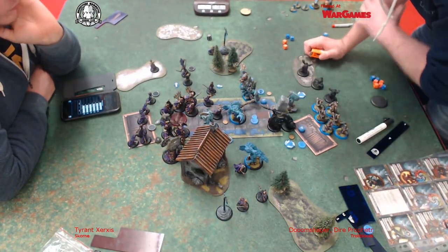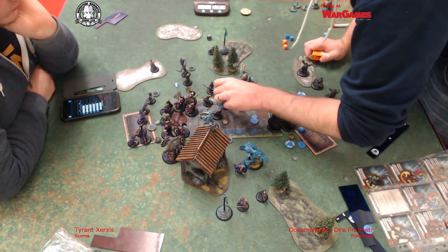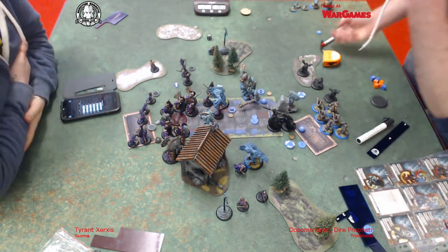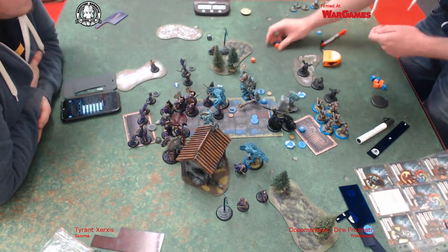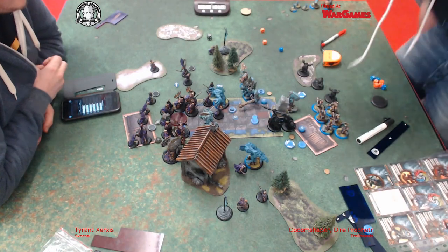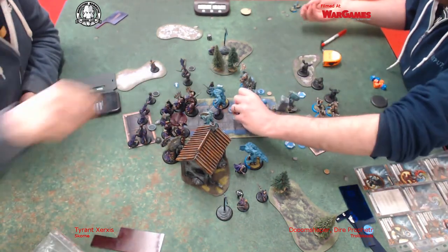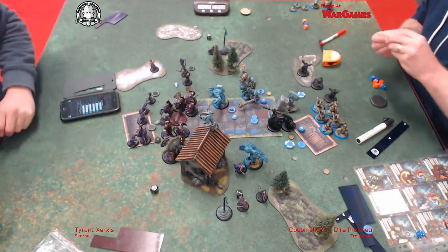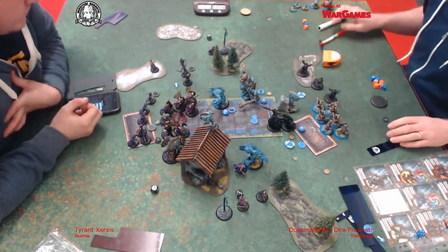I decided not to trample and just try to kill both of these guys, because I don't want a load of people running and hitting Mulg. Anything that does hit him, nothing is really high-powered, so I'll be healing D3 plus 3 each time. That's pretty much the entirety of the Swordsmen unit.